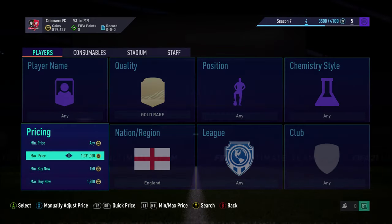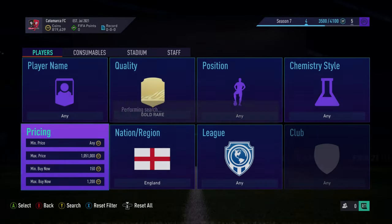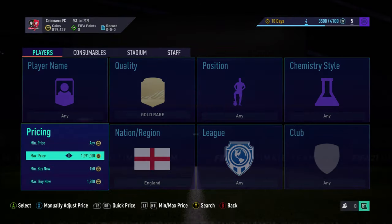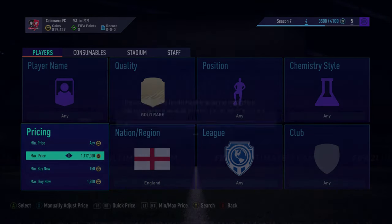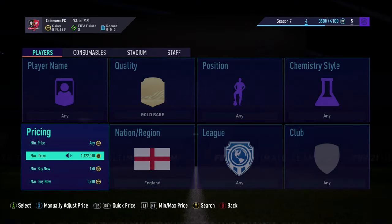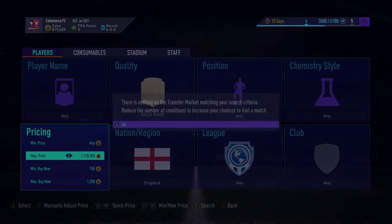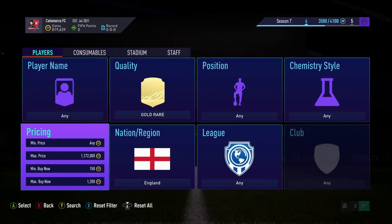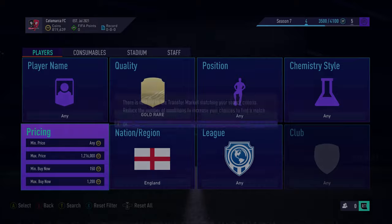There are a lot of different English rare players, especially lower price and lower value capped. This could be the method we use for 4 or 5 minutes now. The estimation of making 3 or 4k is starting to go out the window. I'm starting to worry we're not going to make 3 or 4k today — maybe about 1 or 2k. But obviously this happens — it's trading, it's real life, it's live. There's nothing I can do.